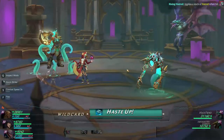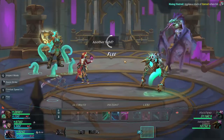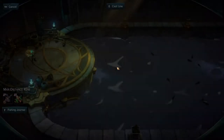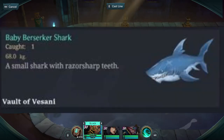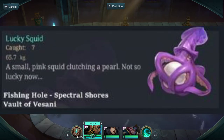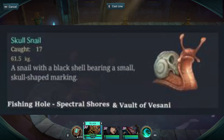This guy will be in your way, so you can either run or kill them. I'm going to choose to run just because it saves some time. In this area you can catch Baby Shark, Dark Jellyfish, Lucky Squid, Poison Blowfish, Skull Snail, and Young Berserker Shark — they're all here.